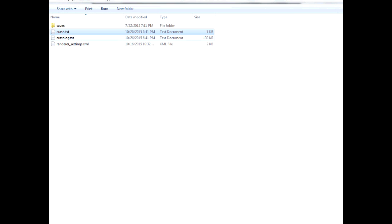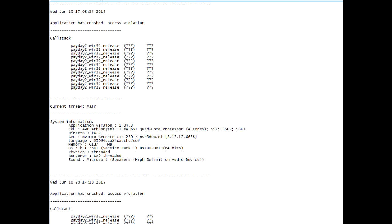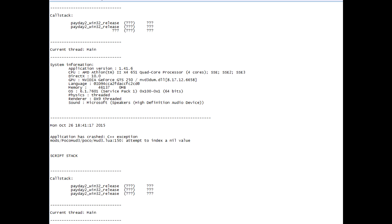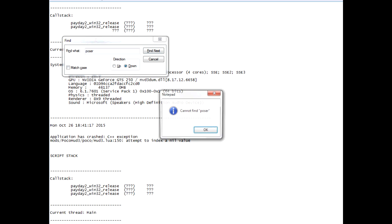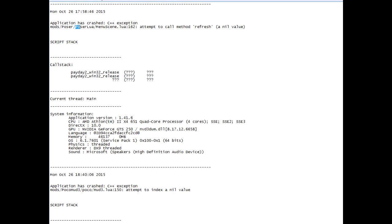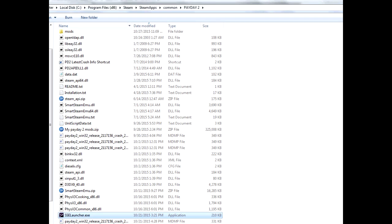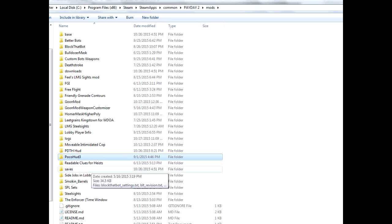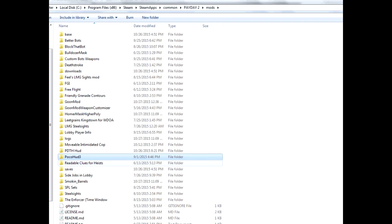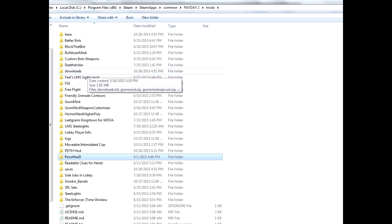I disabled POCOHOOD and I don't have crashes anymore. There's also a crash log which is very useful, though it'll be a long list if you crash a lot. I also had a Poser LUA problem — I crashed after the intro video every time. Since I couldn't get to the menu to disable the mod, I deleted it directly from the PAYDAY 2 directory under the mods folder. POCOHOOD 3, if you've updated to the latest version, shouldn't crash anymore.